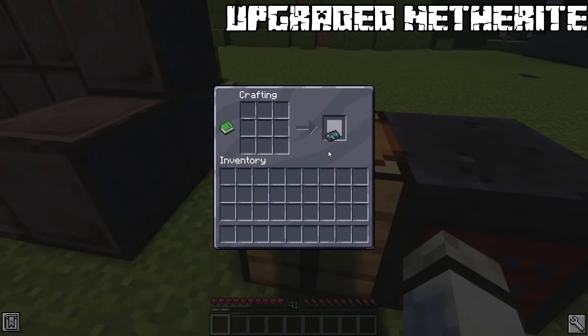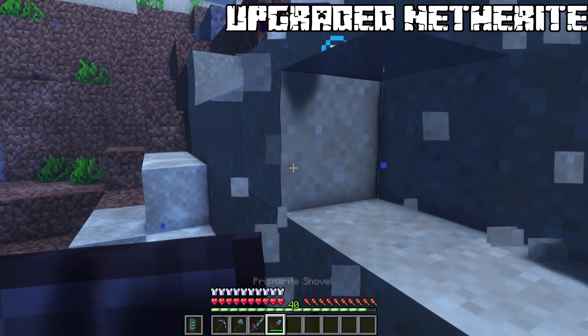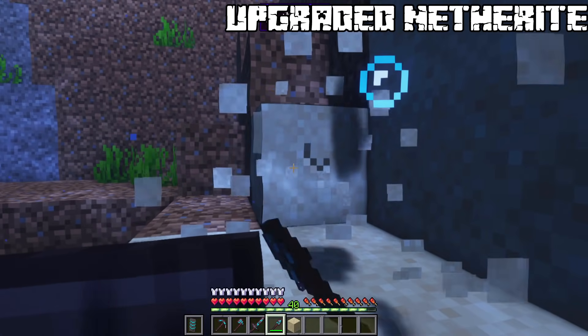Prismarite — increased water speed and water breathing for the horse and player armor. The sword and axe will have increased damage against mobs immune to fire and endermen. All tools are granted increased mining speed underwater.